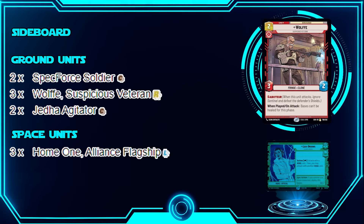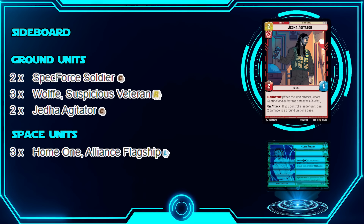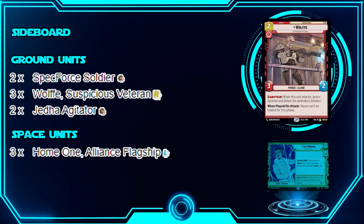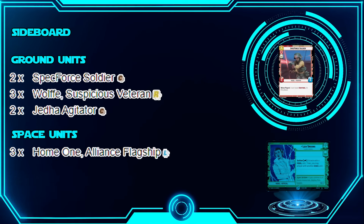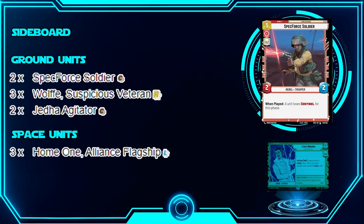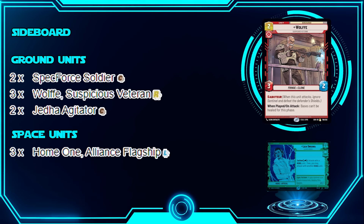We have Spec Force Soldier, Wolf, and Jedha Agitator — these are all Saboteurs. Spec Force Soldier gets rid of Sentinel on a single unit for the phase. These are good when you go up against sentinel-heavy or controlly decks where you need to swing around Sentinels, which is why they're in the sideboard.